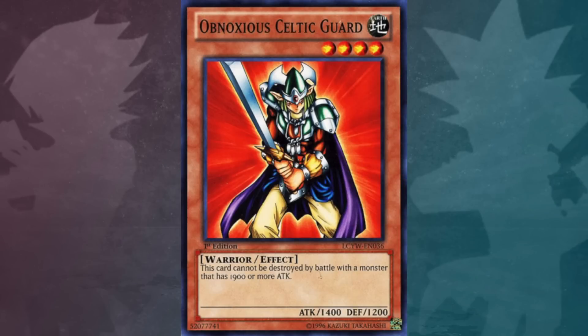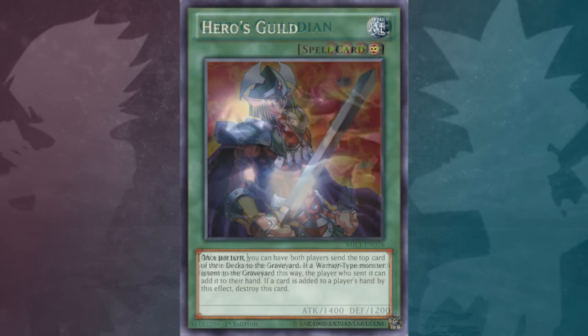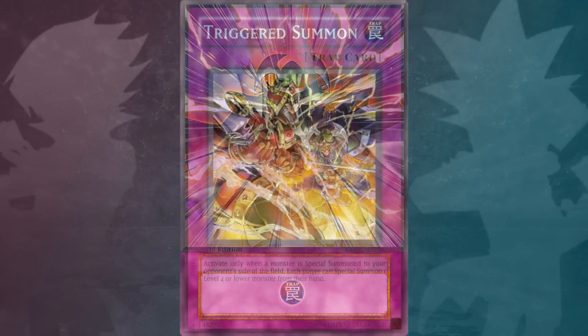This monster has a retrained counterpart, Obnoxious Celtic Guard. Either this monster or Obnoxious Celtic Guard appear in the artworks of Heroes Guild, Summoning Clock, Superior Protector, and Triggered Summon.